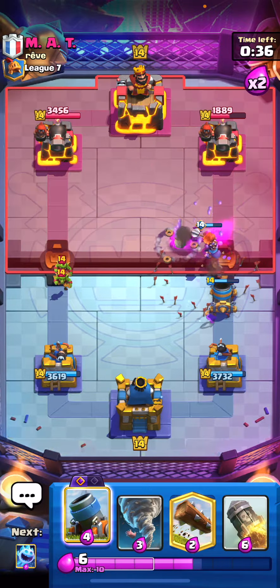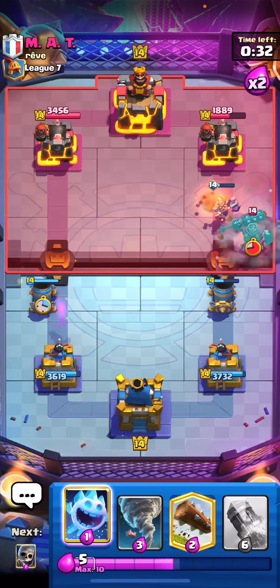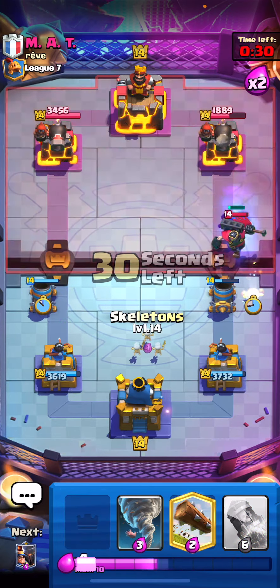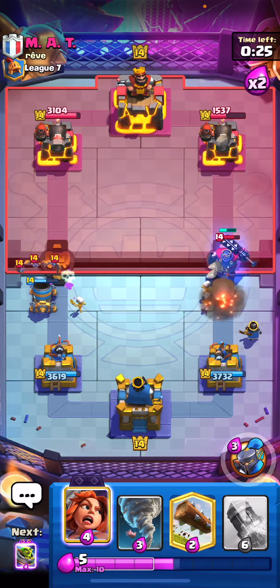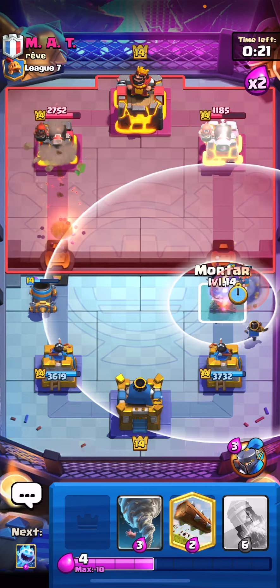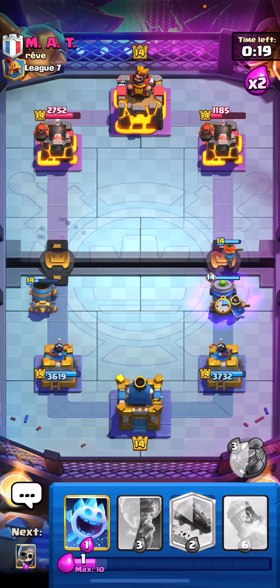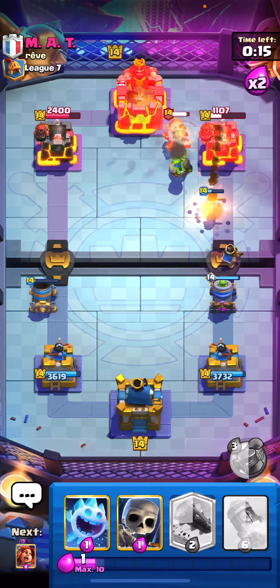We don't have a mortar lock yet, but let's go ahead and play the mortar on the opposite lane just to keep pressure up. We want to force him to keep playing counters on both sides. We have Little Prince down on this side, then get a Valkyrie down, and pop the mortar on this side. I don't think we'll get a lock, but let's just wait.